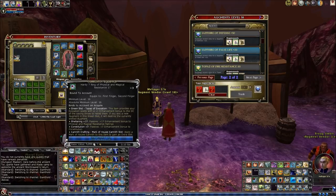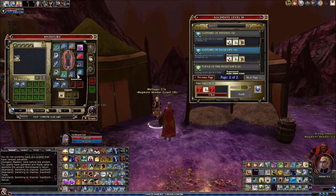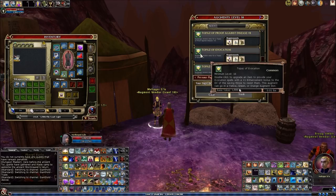I also got a topaz of evocation which is a level 16 augment. A lot of folks don't know that the topaz of evocation stacks with like everything else, so you definitely want to get these topazes of evocation — and then the greater one at level 24 — for whatever spell school is important to you.